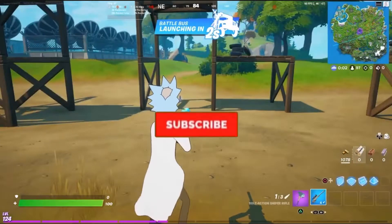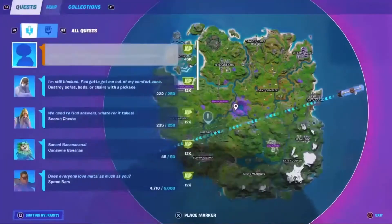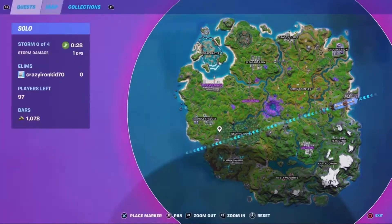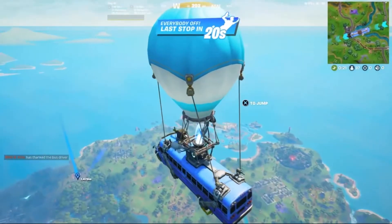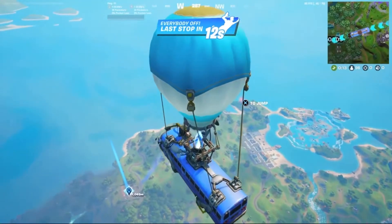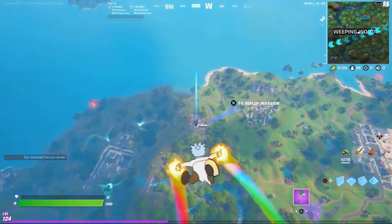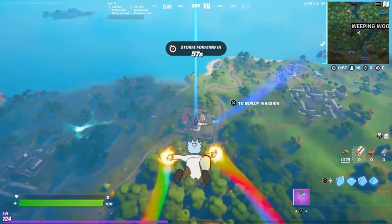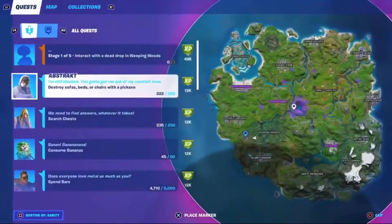I'm going to show you a very easy spot to destroy sofas, beds, and chairs with a pickaxe. What you want to do is come over to Der Burger and wait for the bus to go over it. This is a popular spot this season because a UFO can spawn there. Be very careful because three IO guards are guarding the UFO. Just go to Der Burger and start pickaxing the chairs.